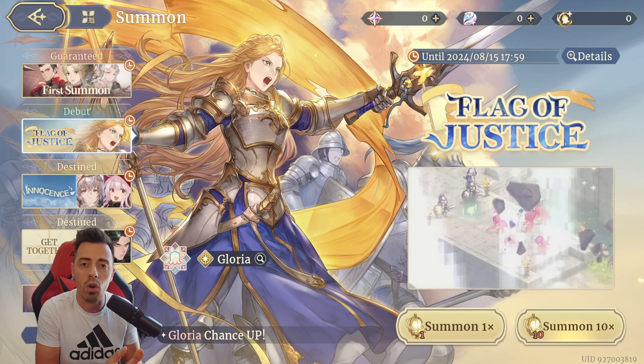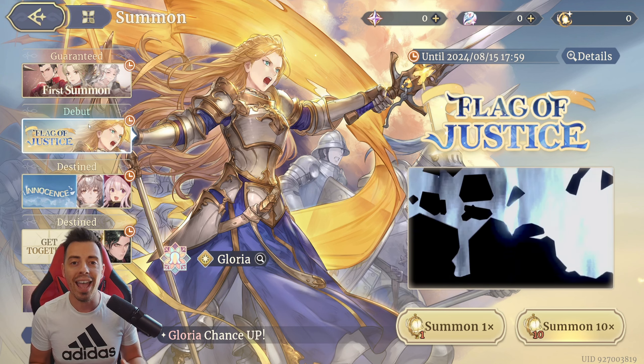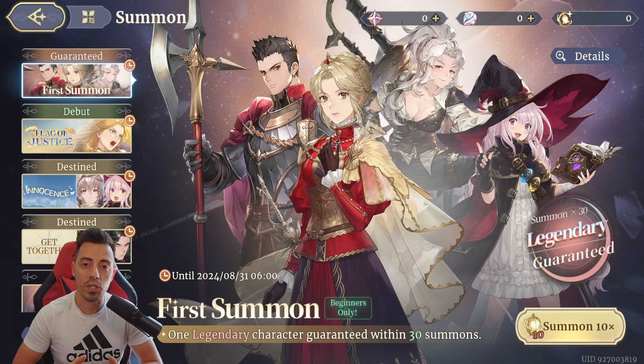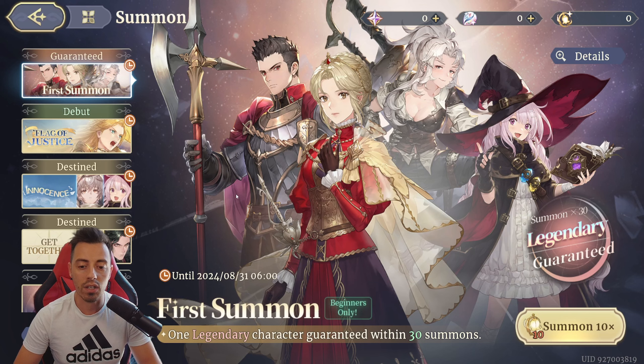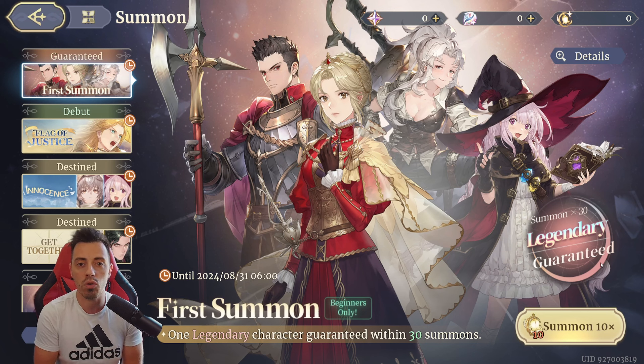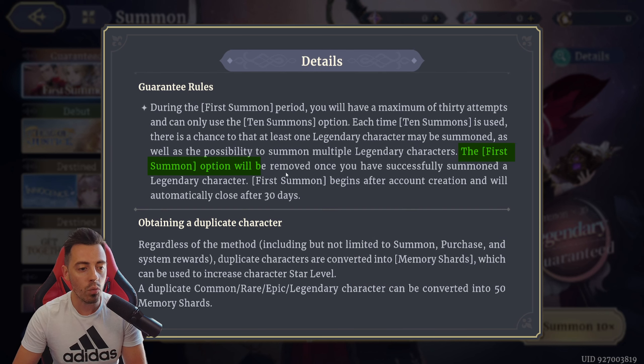It's up to you to do what you want. I'm gonna start pulling on Gloria until I have her and then stop and save my resources. On the beginner banner, stop your summons once you have the hero you want — even if you get them before 30 draws. Once you have a legendary hero, hitting the 2% probability doesn't guarantee you another one after 30 draws. So if you get the hero you want in 10 draws, skip that banner and go to another one. You can read this directly in the details: the first summon option will be removed once you have successfully summoned a legendary character.